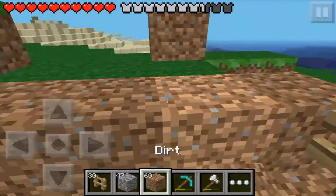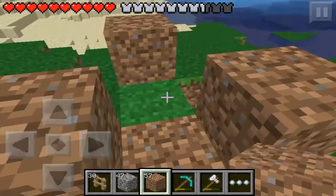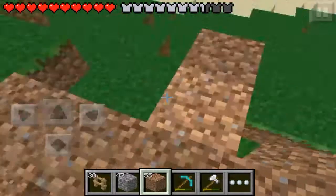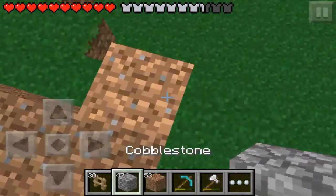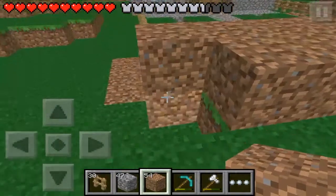There we go. Let's make a giant wall right here, just because the other side has it like this too. Let's make it look a little more natural.